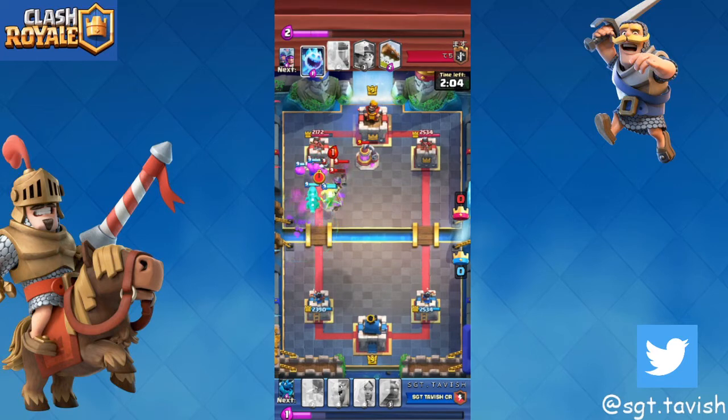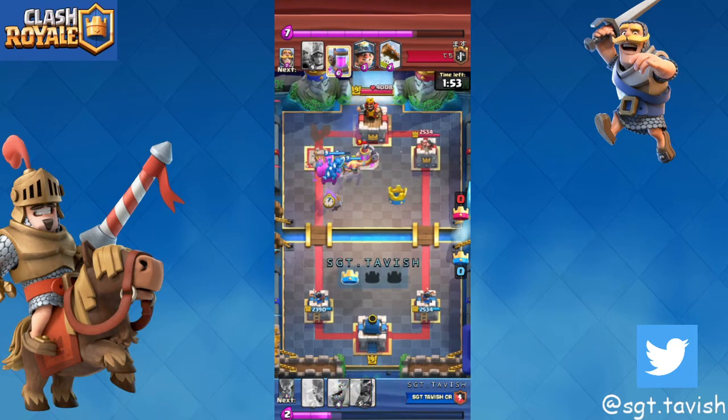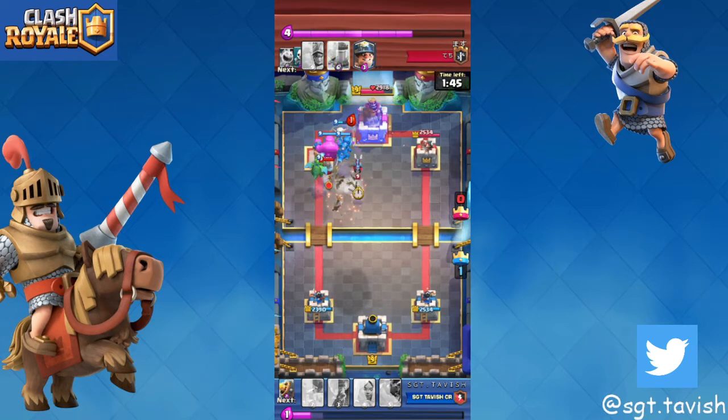The reason I played the barb barrel right there was because when the three musketeers kill the e-golem, I don't want all those musketeers targeting my battle healer or e-dragon — I wanted them to target my barbarians and then retarget back to the e-golem. Then I went in with e-golem and baby dragon thinking I'd get three crowns, but he actually really defends this.